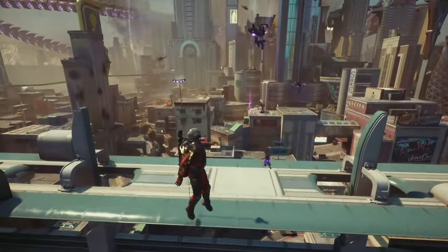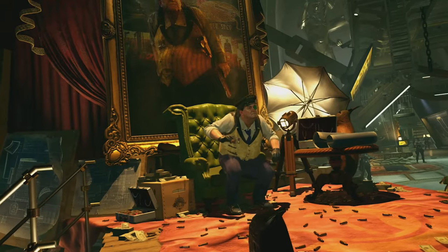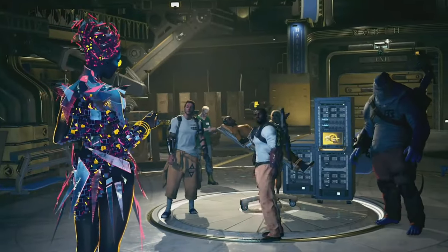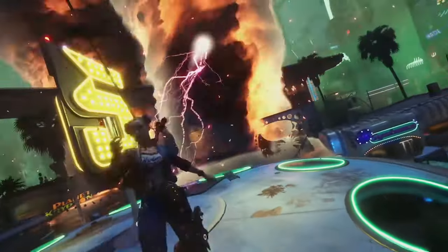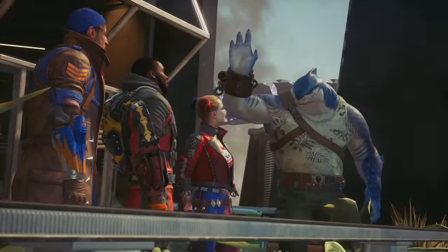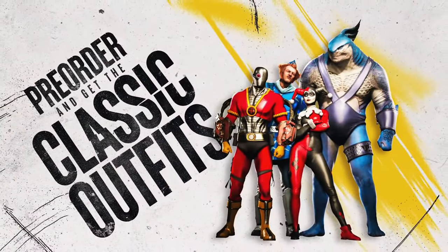Thanks for joining Episode 1 of Suicide Squad Insider. In the months leading up to the February 2nd, 2024 launch, more details and insights will be shared. In the next episode, they'll deep dive into more gameplay, combat mechanics, and how to take the fight to the enemy in your own unique style. Players start with characters who aren't very powerful and through the story learn to use their skills and become powerful. The RPG system includes enhanced traversal, gunplay, weapons, upgrades, and unique talents that fuse together into a unique experience. Classic skins are also included and look pretty cool.